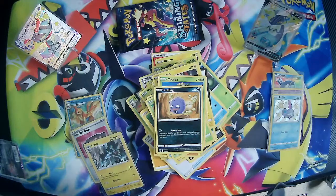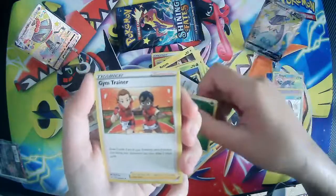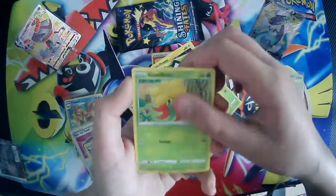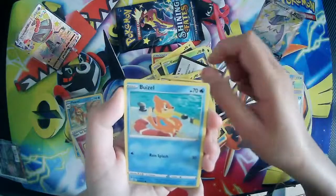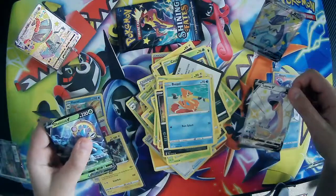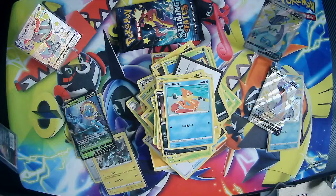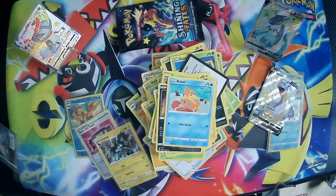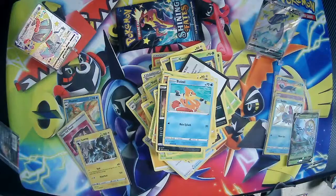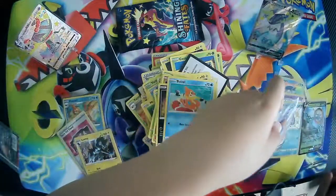Two packs left. Energy, gym trainer, Luxe AB, Tropius, Cagnea, Glossifer, Trapinch, Nickit, Poizel — another Lapras V! Wow! And I don't mean V — VMAX! Whoa, that's awesome! Lapras VMAX — two little Vs. Tell me if you think they're good or not.